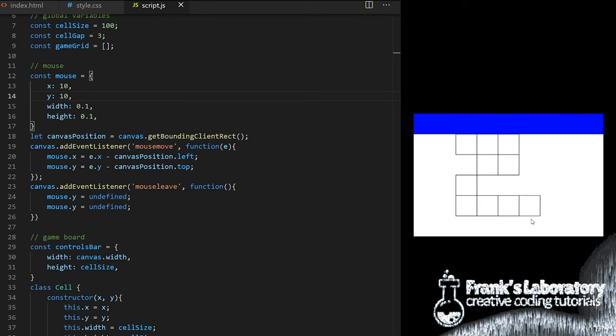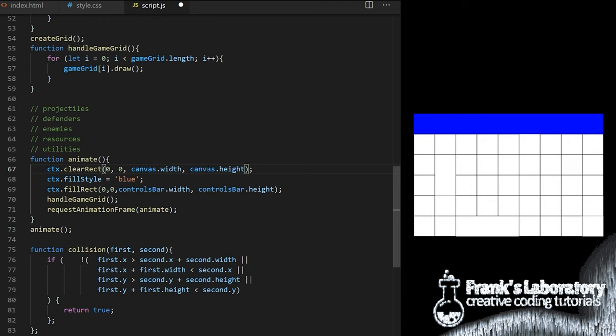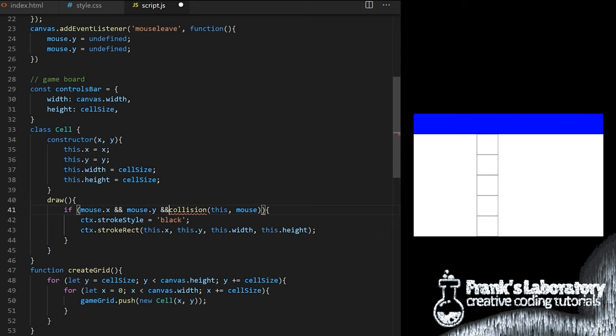We also see old highlighted cells. Let's go down to inside the animation loop and for every frame of animation I will clear old paint from the canvas by calling the built-in clearRect method. Now we see only the current cell being drawn. But when mouseleave event occurs something weird happens. Inside the draw method where I check for collision between cell and mouse, I also check if both mouse.x and mouse.y have values. There is also a typo — it should say mouse.x but I typed mouse.y. So we have a fully functioning foundation for a grid-based 2D tower defense.